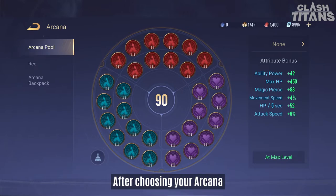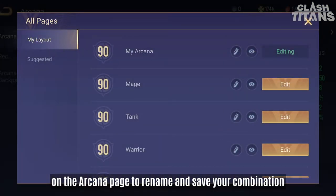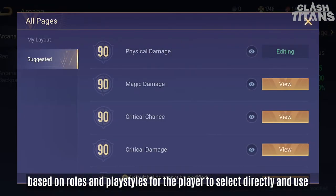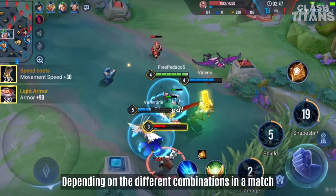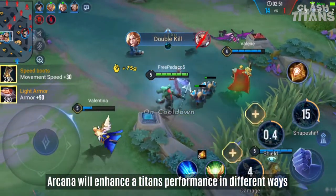After choosing your Arcana, you can click the top right of the Arcana page to rename and save your combination. In addition, the system has recommended combinations based on roles and playstyles for the player to select directly and use. Depending on the different combinations in a match, Arcana will enhance a Titan's performance in different ways.